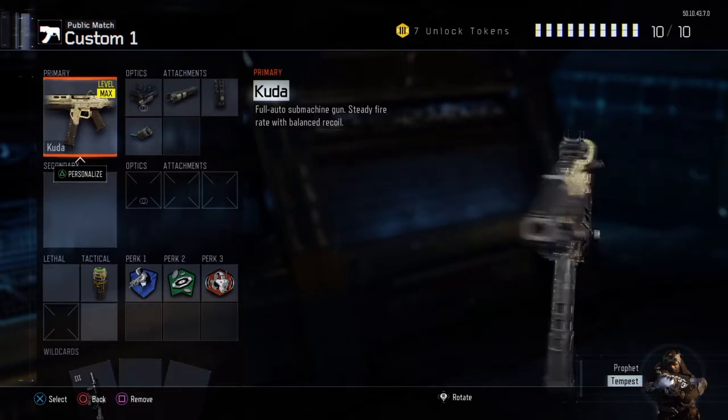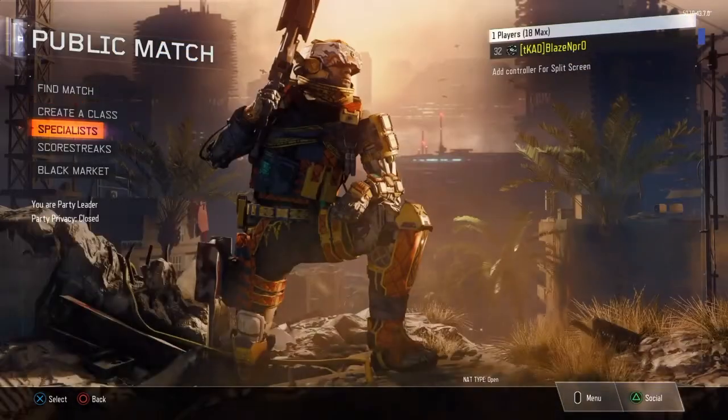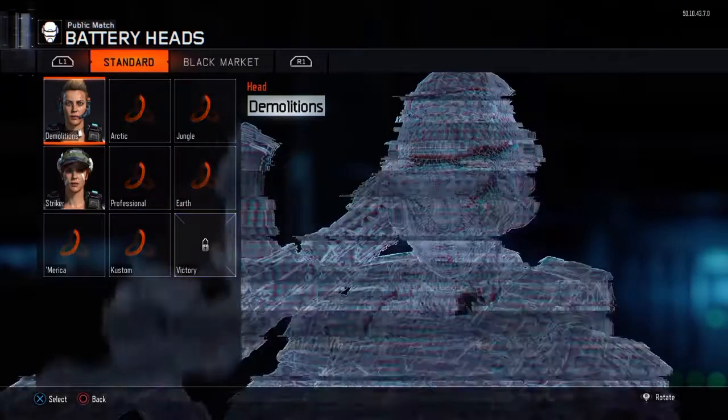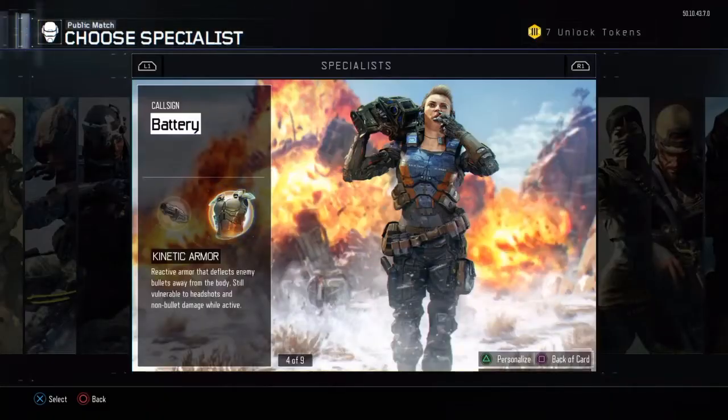I might make a nuclear video and try to go for an actual nuclear and use it — so that's the class right there. Especially for the specialist, you want to use Kinetic Armor, and I've got some really cool things for it as you can see right there — a lot of cut points, so it's really cool.